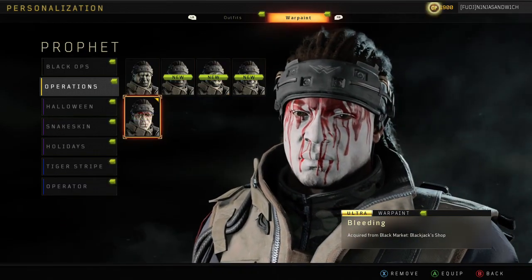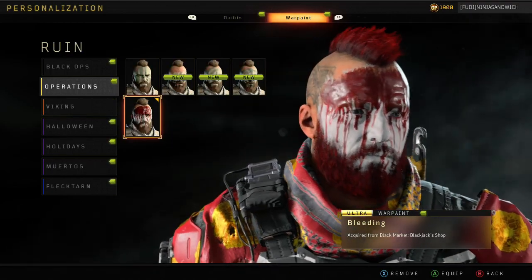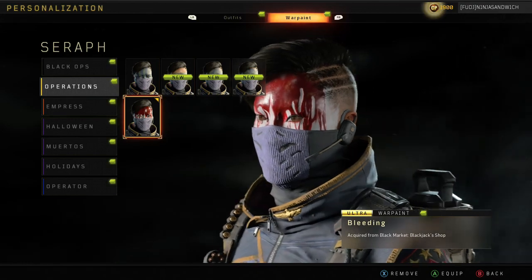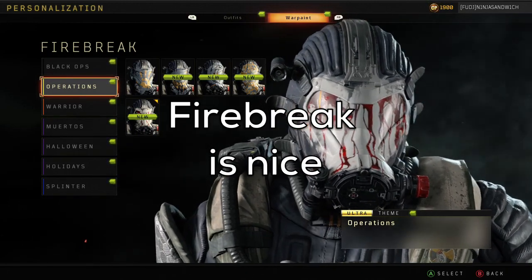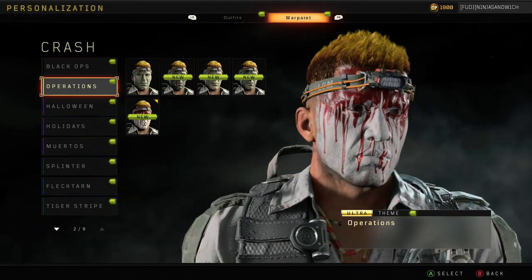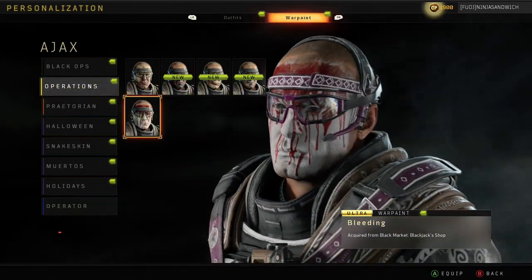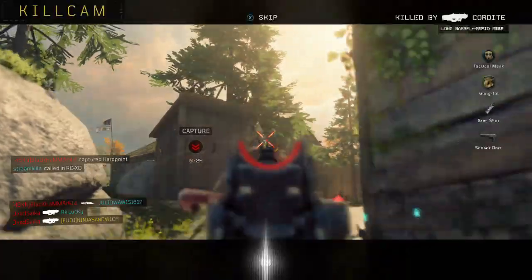Now I'm going to show you what the face paint looks like on every single specialist. There are about nine specialists so it'll take a little while. Some of them look better than others — the Seraph looks really weird, it just cuts it off. But others look really cool. I like Recon, that looks dope, and Ruin looks pretty dope too — I used Ruin a lot for this video. It doesn't change color depending on what skin you have, it always stays the same, which is a good thing.